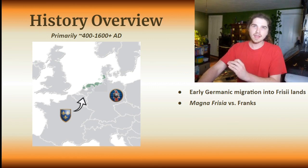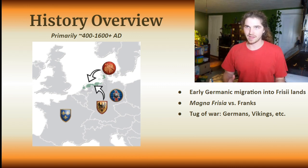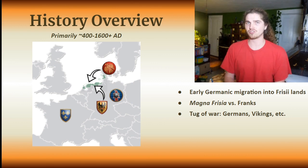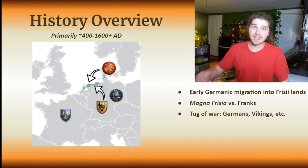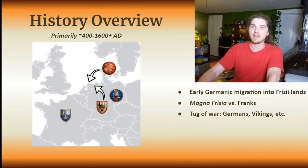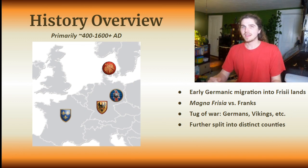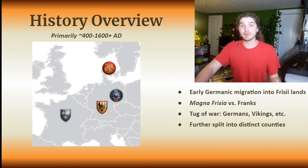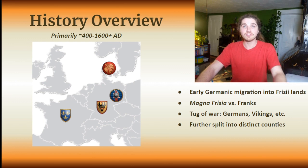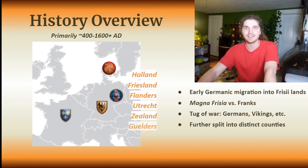So he moved in, they had some fighting, and eventually he buggered off back to France. This exposed a weakness in what had been a pretty substantial Frisian defense of their lands. What followed was a whole bunch of other factions — especially the Danes and the Germans — all trying to come in and get a piece of land while the Frisians were weakened by Frankish influence. All of this immigration and warfare led to a massive fragmentation of the young Dutch lands, breaking them down into a number of microstates that you probably still know the names of today — places like Holland, Friesland, Flanders, Utrecht, Zeeland, Gelders, and a whole lot more.